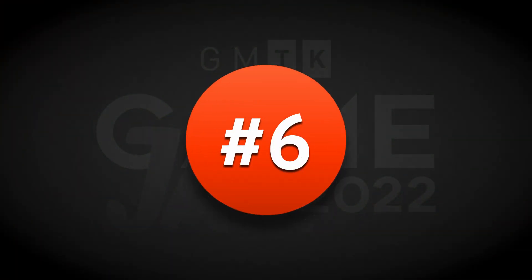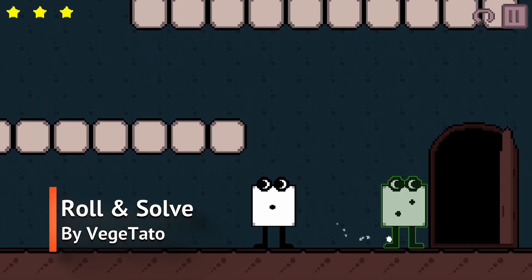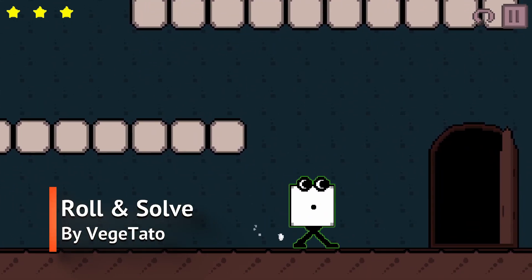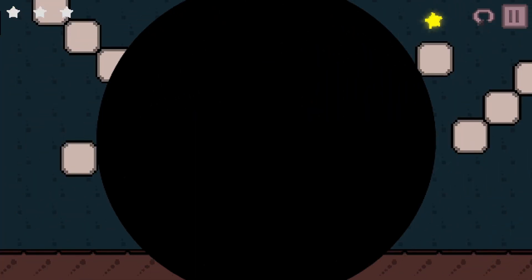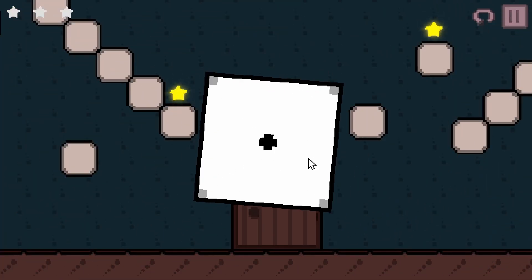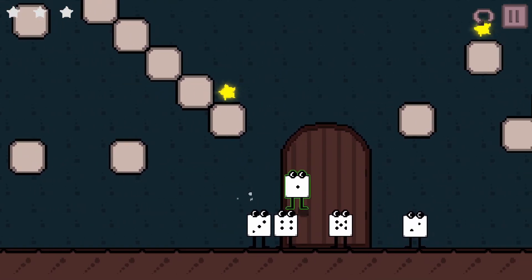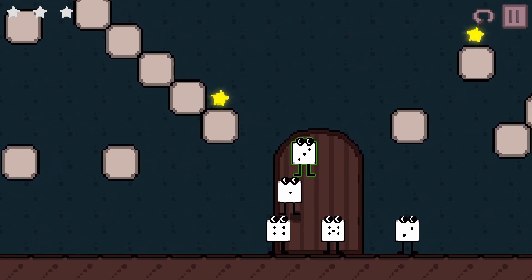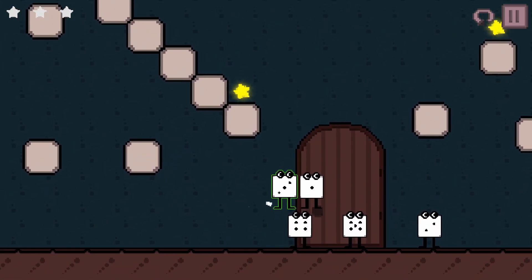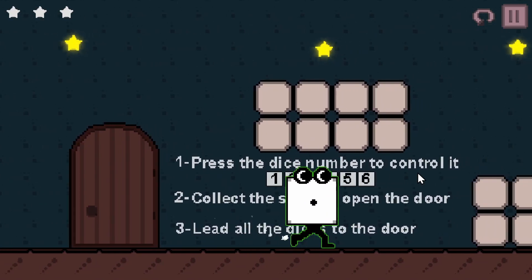And in 6th place is Roll and Solve by Vegetato. It's an adorable platformer puzzle game where the dice is rolled at the beginning of a level to show you how many characters you have to control during that stage. Then you switch control between those characters and try to reach collectibles that you wouldn't be able to reach alone. I really like how the lower you roll and the fewer number of characters you have, the larger and slower your character is.